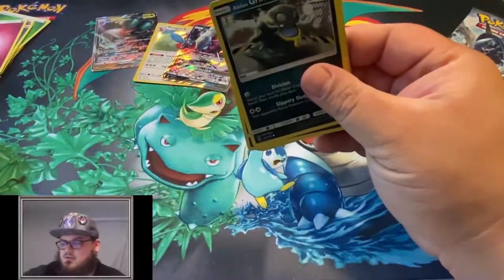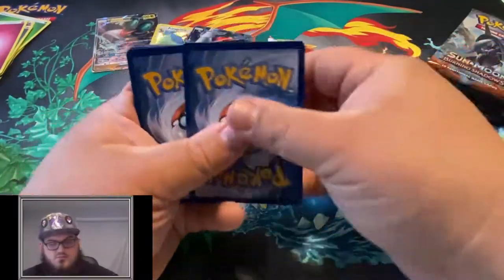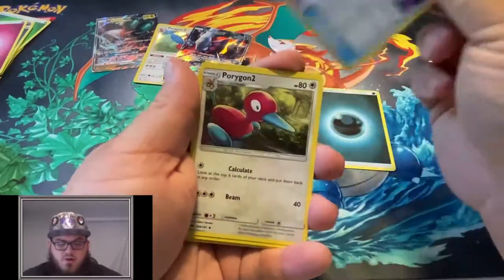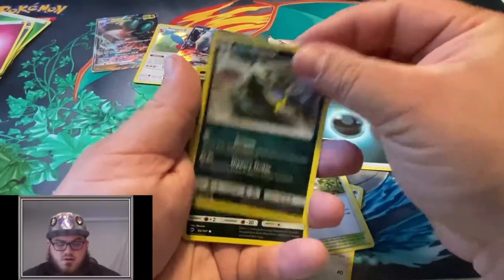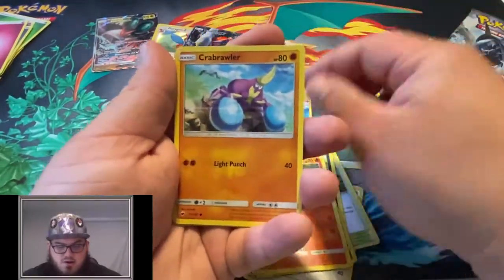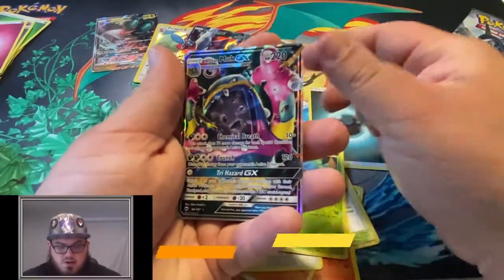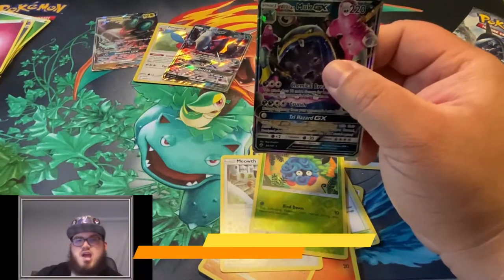Porygon 2, Po Town, Alolan Grimer, Sneasel, Charmander, Crabrawler, Meowth, Reverse Tangela, and an Alolan Muk GX.